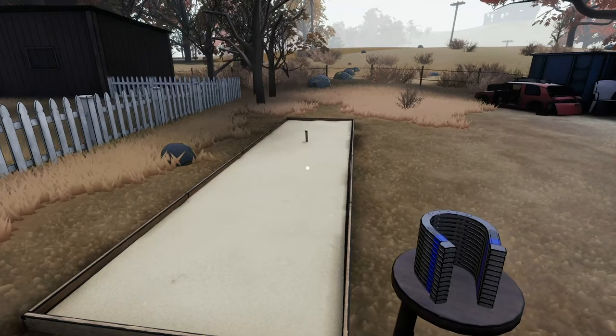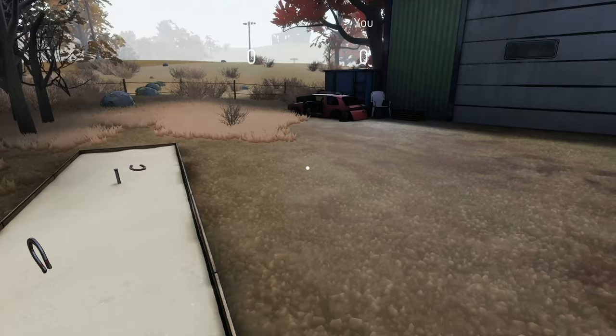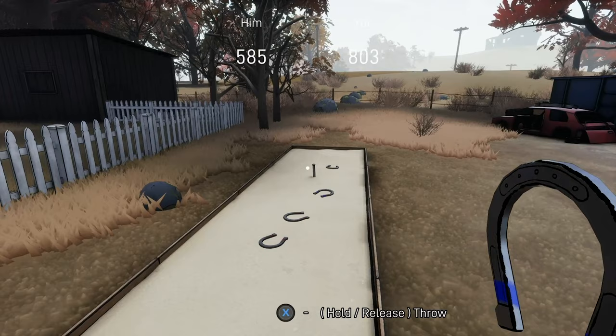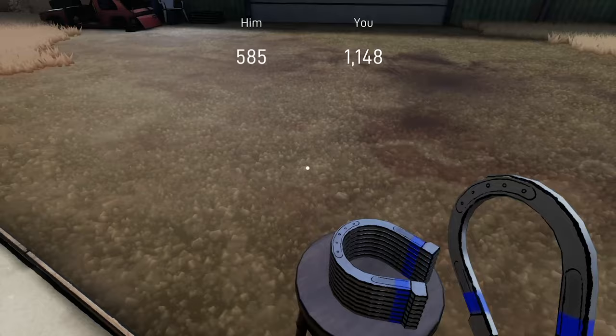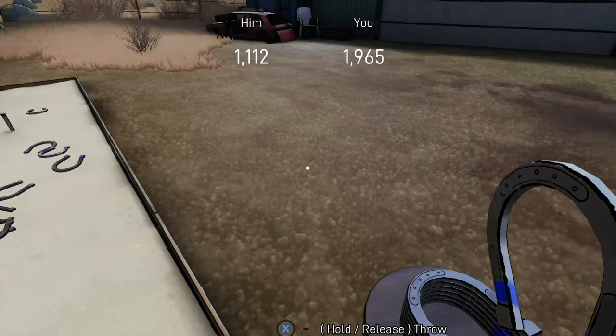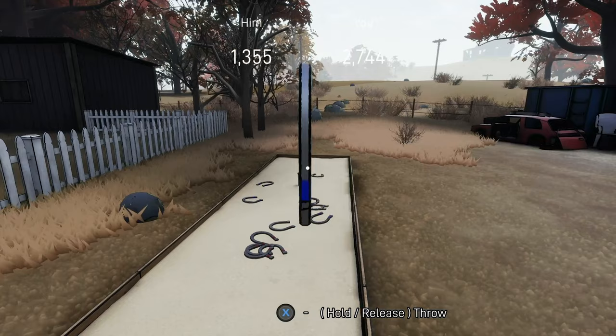Head over to the closest objective - the horseshoes objective. There's an achievement called Sniper for winning this game. Press X to pick up a horseshoe, hold X to aim, and release X to throw. Keep an eye on the points at the top of your screen. If you feel like he's catching up and going to beat you, just restart the scene. Your aim doesn't even need to be that good - try to aim at the same place I'm aiming, or just play how you like and try to beat my score.